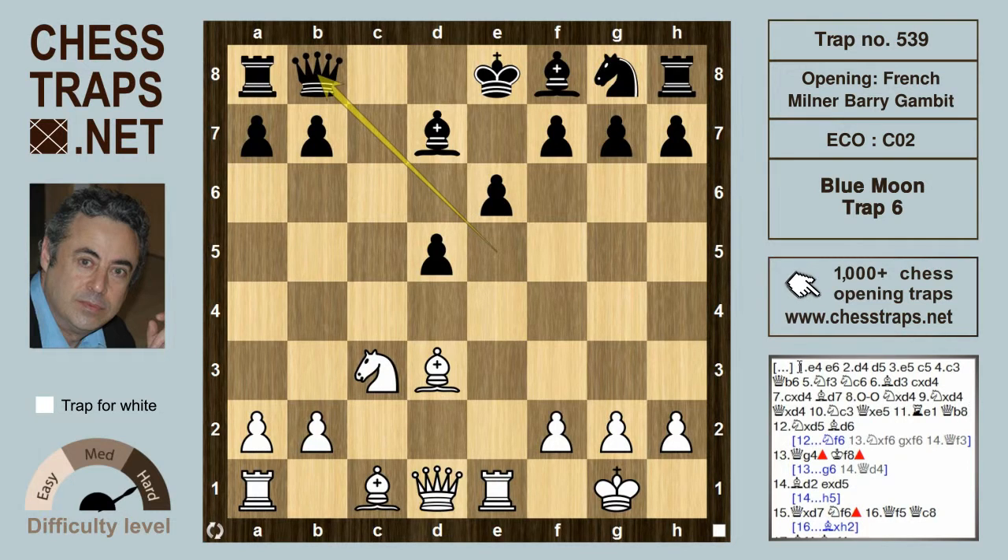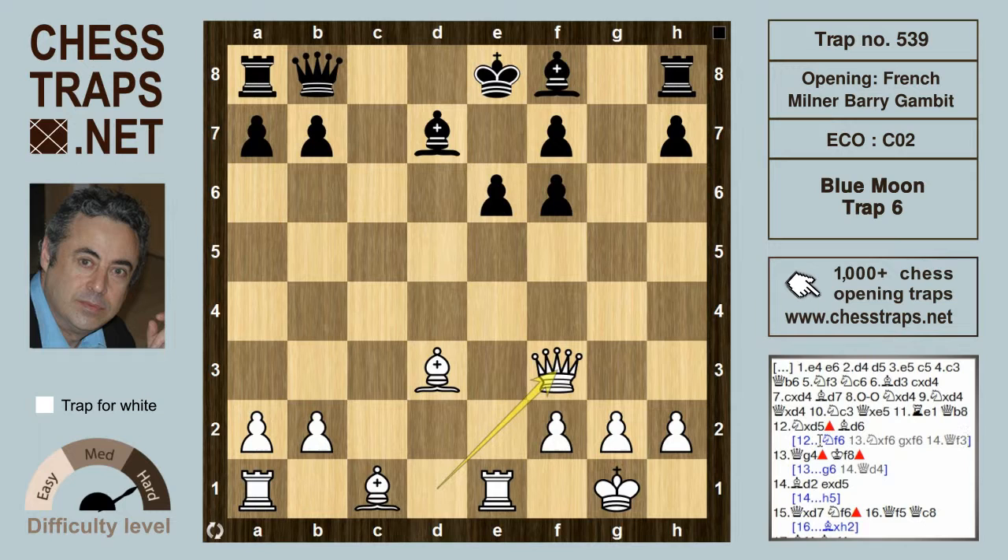But this does allow another shot for White: Knight takes on d5, since the pawn on e6 is pinned. Black to move — if Black were to try Knight f6, that's pretty bad, because that allows Knight takes f6, g takes f6, and Queen f3, and White is doing superbly well.